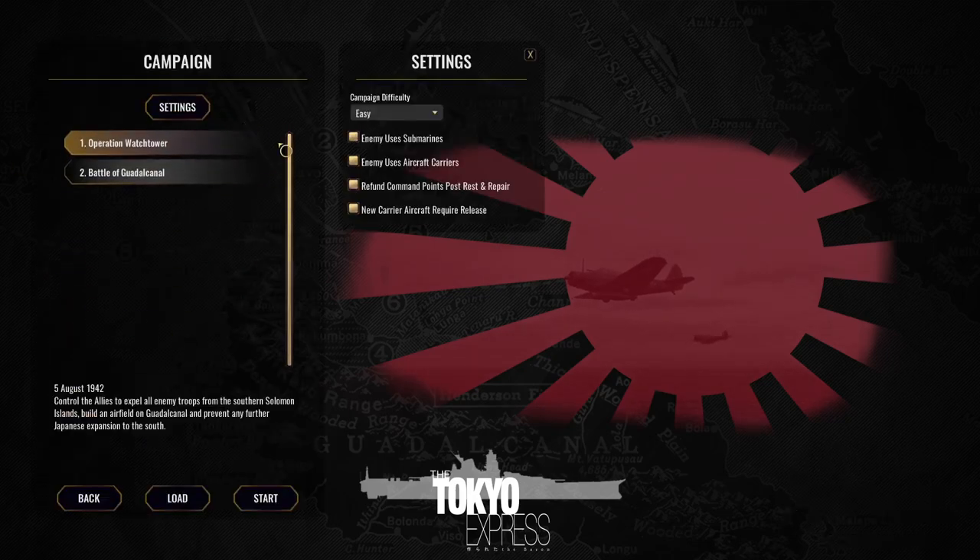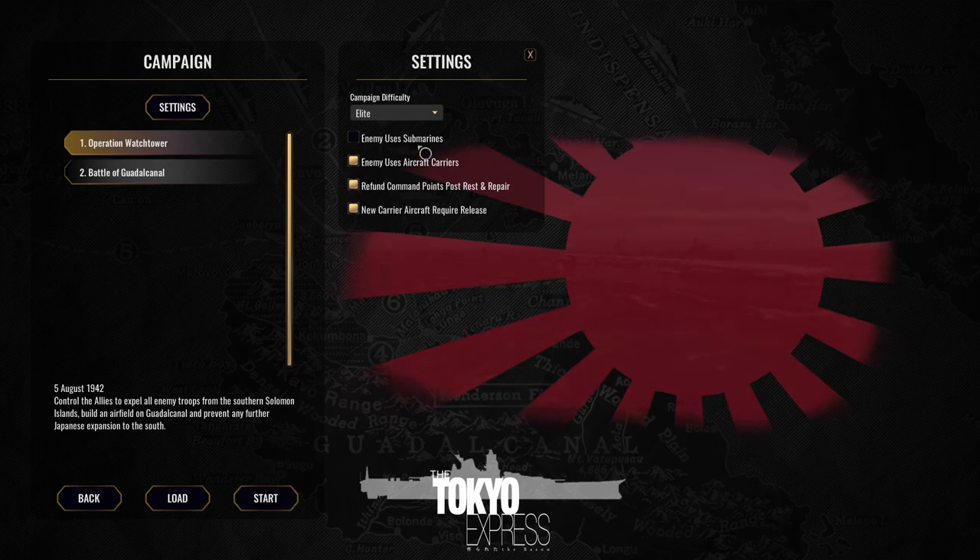I'm going to campaign elite. Enemy don't use subs — because I hate fighting them, they're annoying. Actually, forget it, they can have subs. I have a feeling I'm going to quickly lose all of my carriers, but so be it. I feel like I'm going to immediately need any points — if I manage to get the Enterprise back fully damaged, I'll need them back immediately.